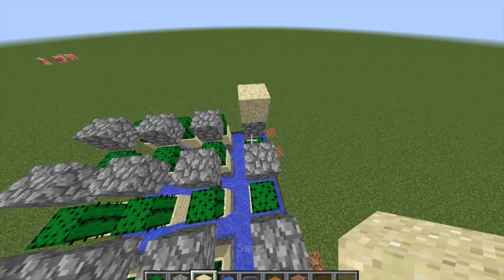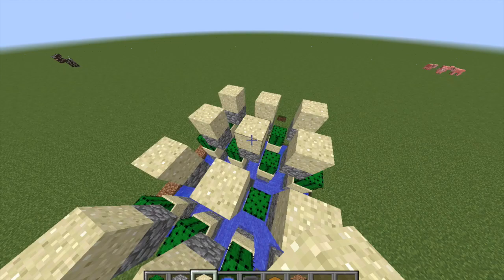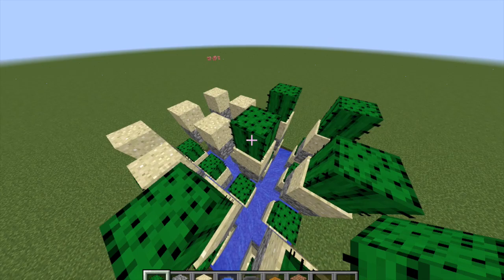Once it grows, it'll break because there's a block next to it, and it'll fall into the water and go into the hopper. You just keep repeating this pattern as you go up.